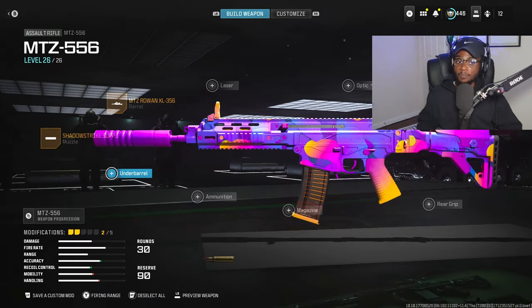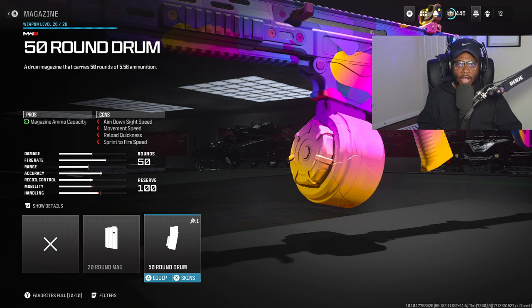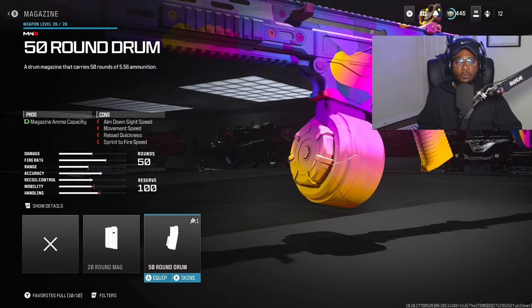Because we're not running an underbarrel on this build, we are going to rock a magazine, and I highly recommend running the 50 round drum here. We're going to bump that capacity so we can map and outgun multiple people at the same time without having to reload. The MTZ does have a relatively fast fire rate, which is a good thing, so this is going to be a W attachment.